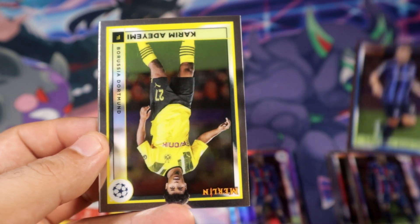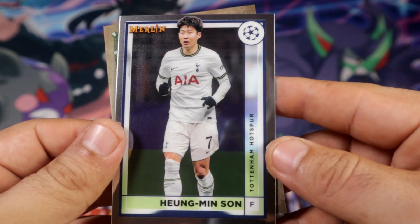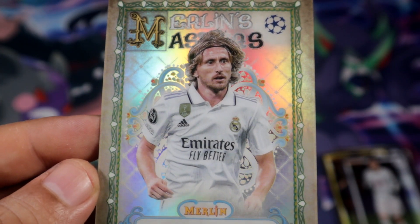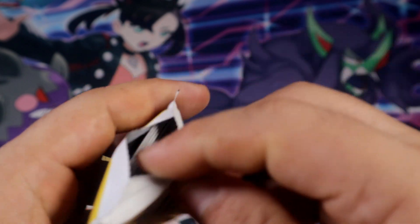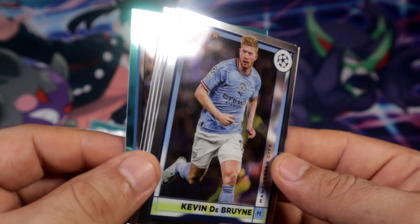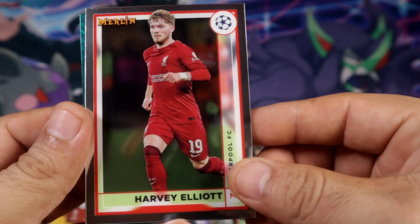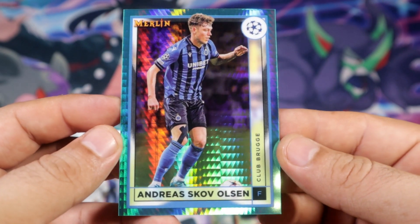Martinez. Oh, Son base - pretty nice. Oh, Modric! Yes - Modric Merlin's Masters, pretty beautiful card, pretty nice. Just the aqua, I think. Barrios rookie and an aqua of Olsen.